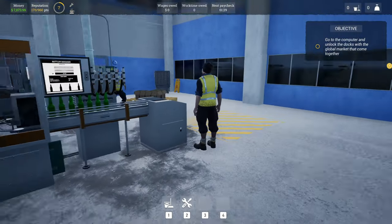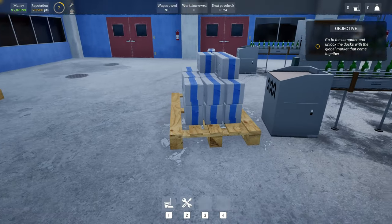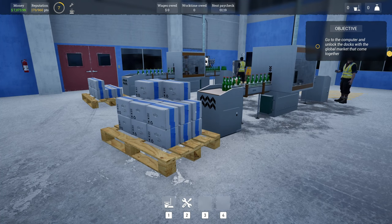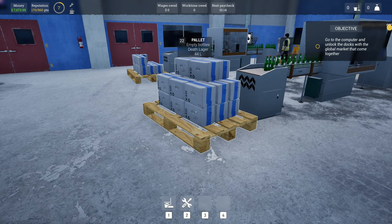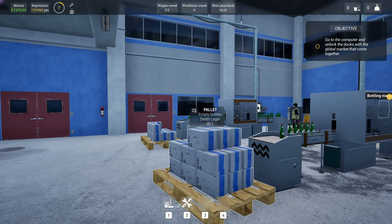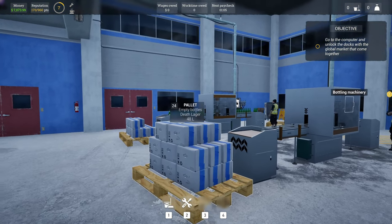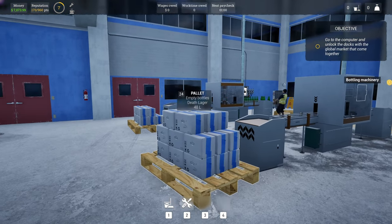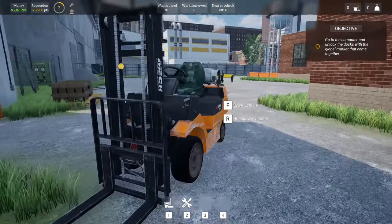In theory, one pallet of bottles makes enough for a pallet of boxes — a one-to-one ratio. We can press left alt to see the pallet can take 24 boxes. There are 23 boxes now and it's not empty bottles, it's bottled beer — death lager — with 48 liters of it.